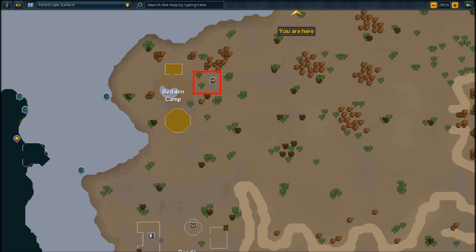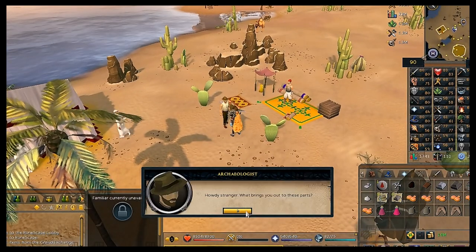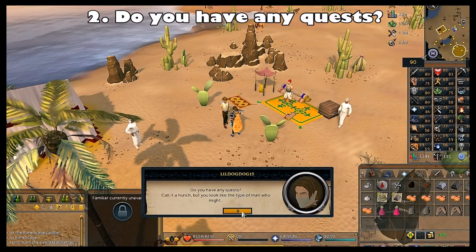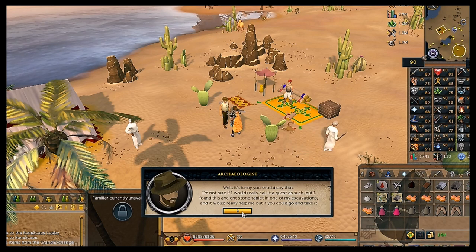To start the quest, talk to the archaeologist at the Bedobin Camp. The fastest way to get there is by taking the flying carpet right by Shantay Pass and traveling to the Bedobin Camp. Select 'Talk to archaeologist' and choose the second chat option: 'Do you have any quests?' Continue clicking through the chat options.